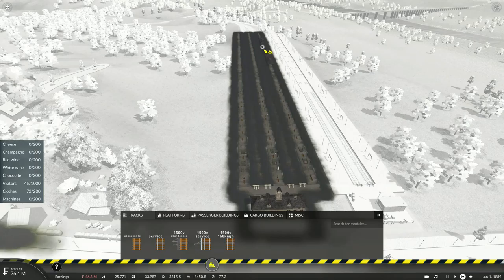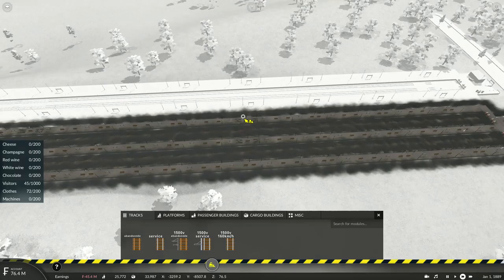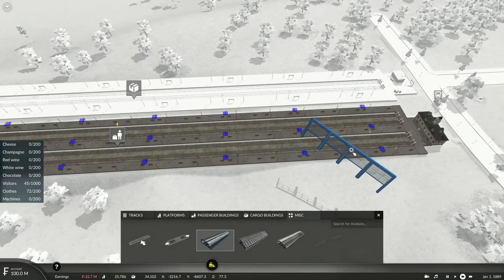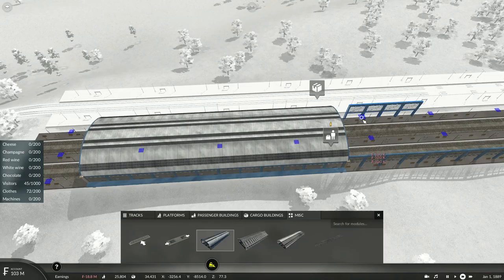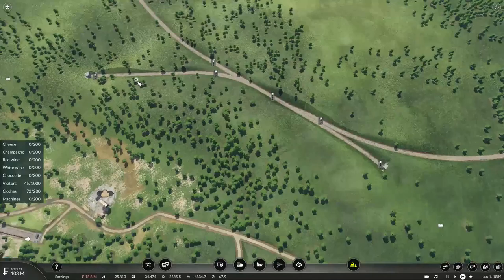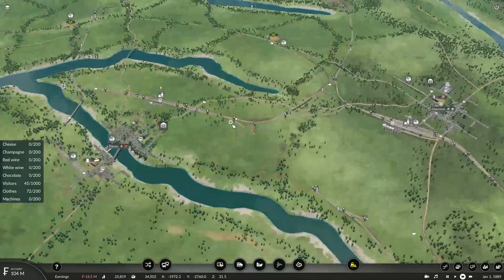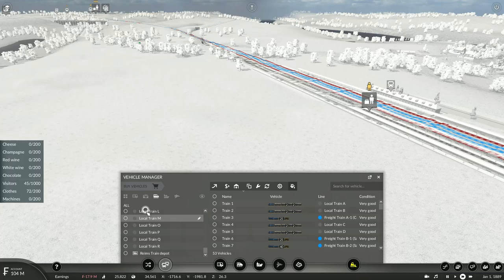But I also have to do a little bit of renovation to the station. Let's get rid of this grove. Under miscellaneous, we'll use this roof. And what do you know — our first passengers have arrived at the station.